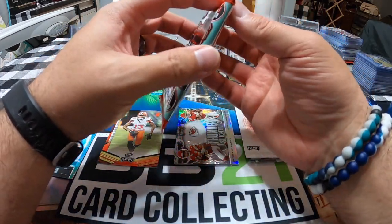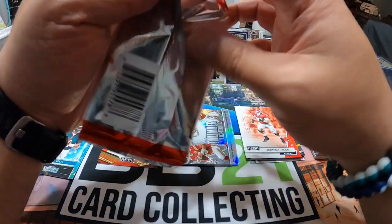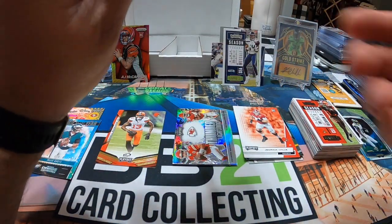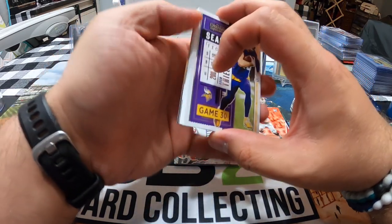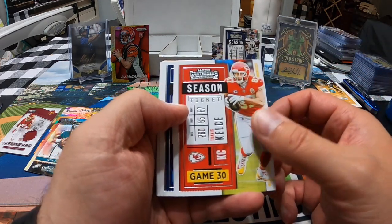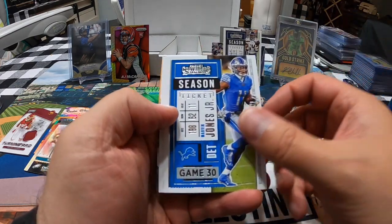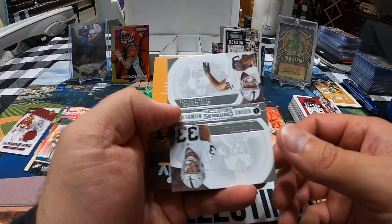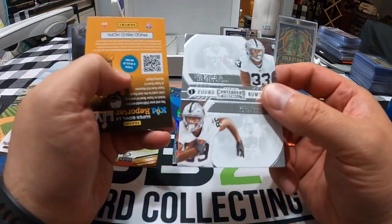Here it is, last pack — let's see what we can get. Let's see if cards are facing any different way. Adam Thielen, Travis Kelce, Ryan Tannehill, Marvin Jones Jr, Richard Sherman — hope he comes back. Got Round Numbers — Lynn Bowden Jr and Brian Edwards, third rounders.